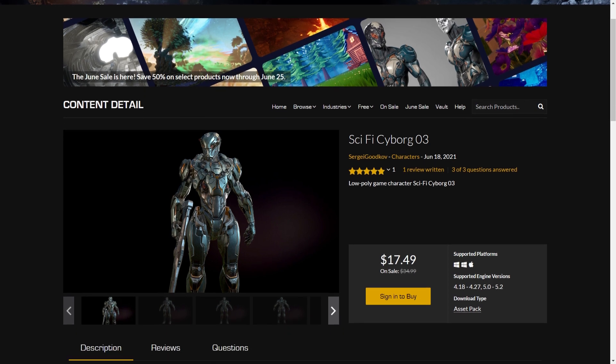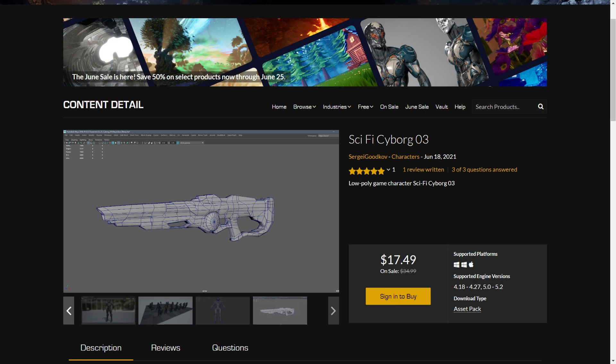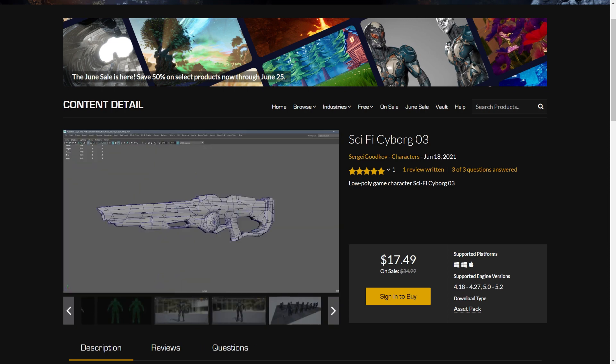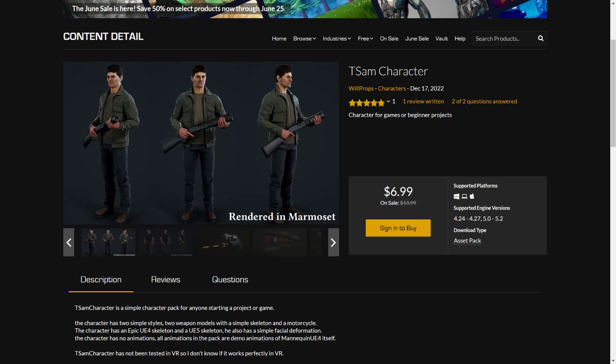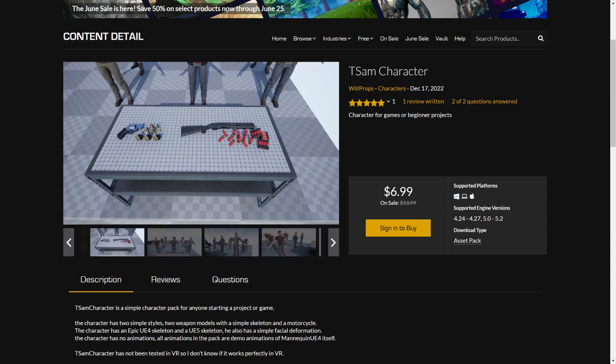Up next is the Safari Cyborg. It looks cool — kind of reminds me of a Transformer style. We got the TSM character which includes different clothes, weapons, and a bike for seven dollars.